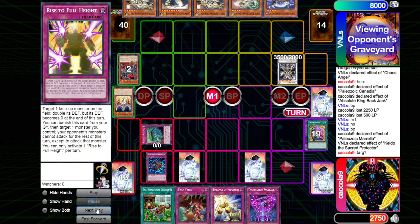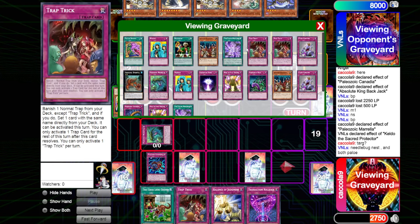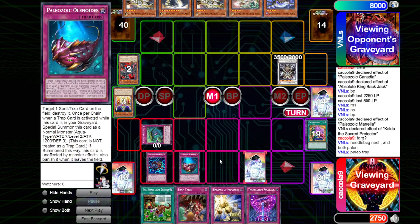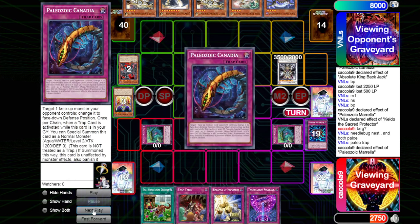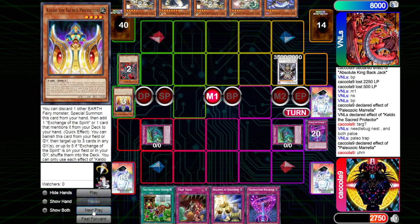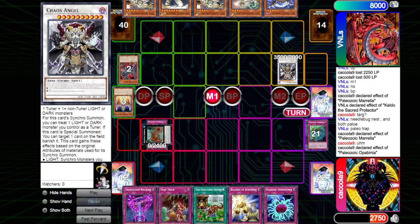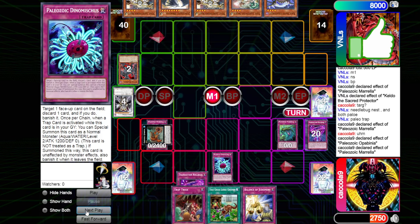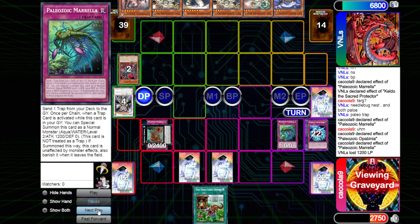We activate the effect of Lean to put back the Rollback to the graveyard. We chain the copy of Keldo, trying to banish Needlebug Nest and both Paleos. We then chain the copy of Olenoid, targeting the copy of Rollback on the field. Then chain Amorella to summon herself out, just keeping one in the graveyard. We go up into a copy of Olfinia again, being able to search for a copy of Vanomiscus — this can get rid of Chaos Angel. We discard the copy of Rollback, send out the copy of Morella at 1,200, and attack for 12. We set two more and just pass turn.